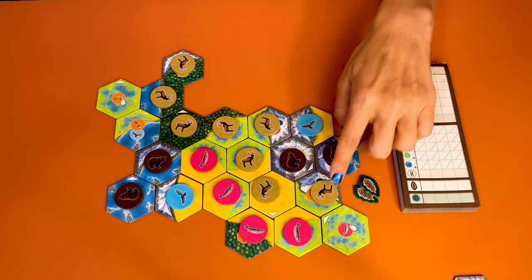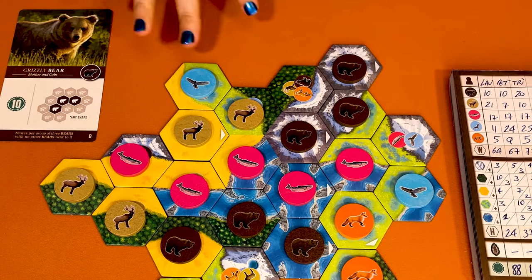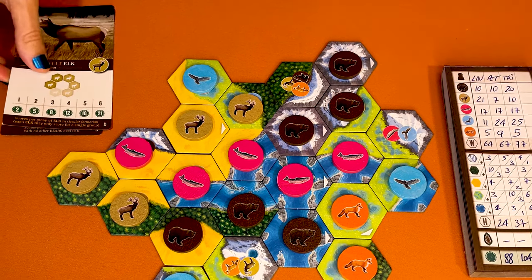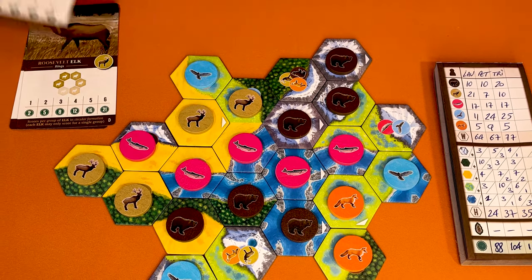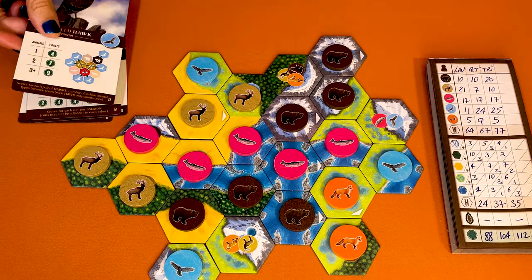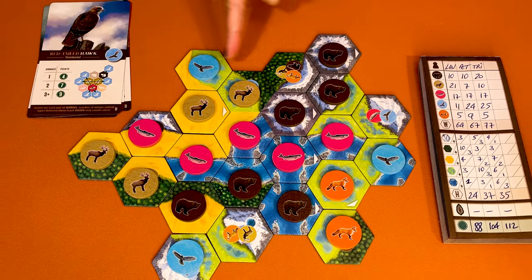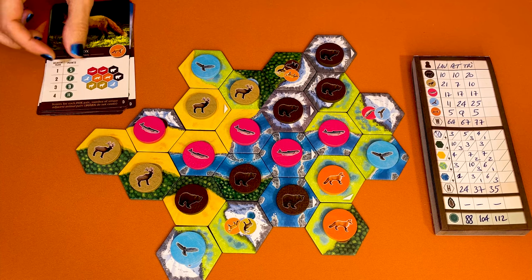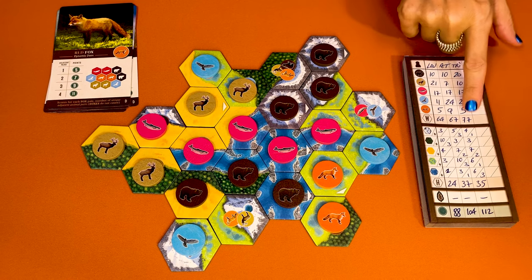There are four sources of points: wildlife tokens, contiguous habitats, bonus points for largest habitats, and nature tokens. In this example the player has two sets of bears — that's 20 points. For the elks, the player has two starts of a ring — that would be 10 points. For the salmon, there's a run of five — that would be 17 points. The hawks scoring is beautiful: three different animals here, three different animals there, and two here, for a total of 25 points. For the foxes there's one pair — that's five points — for a wildlife total of 77 points.